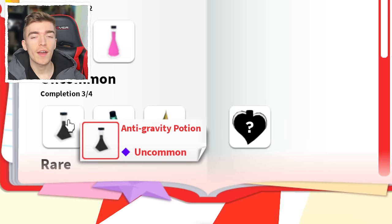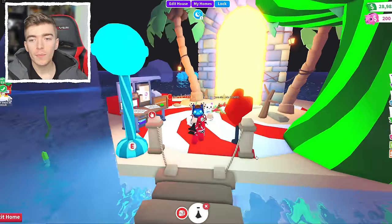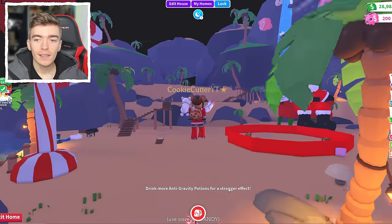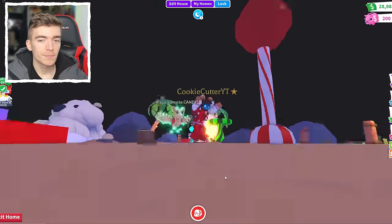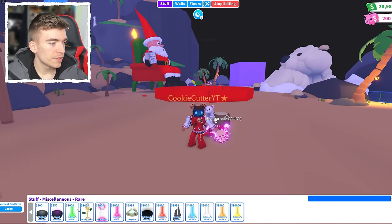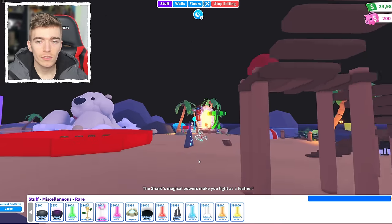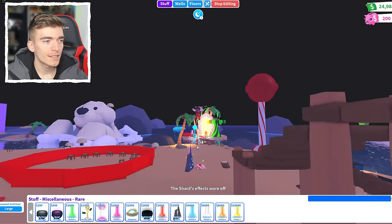The next potion is an Anti-Gravity Potion — I just so happen to have 28 of these. Let's drink one and find out what happens. It says 'drink more anti-gravity potions for a stronger effect.' Now when I jump, as you can see, it makes you go really high into the sky — the opposite of gravity. In the rare section, there is an item called Mystical Object that costs 4,000 bucks but does the exact same thing. When you turn it on, it's actually making me jump less than when it's turned off, so I'm definitely going to be selling this.